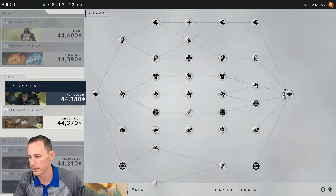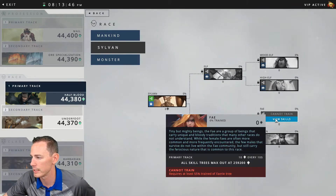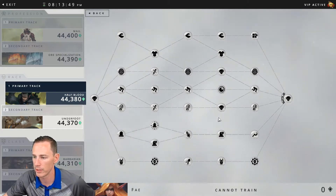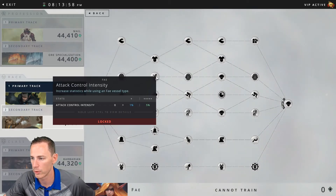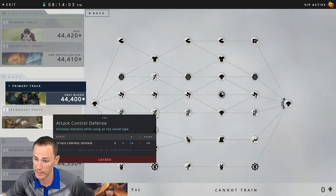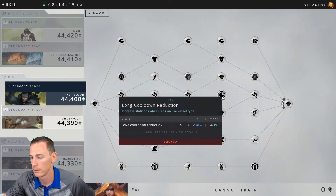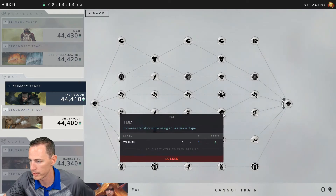Finally, in Tier 3 — the destination of Fey — you'll see Grave Digging in the exploration category, and Necromancy for crafting. The combat benefits are: plus five attack control intensity, plus five attack control defense, long cooldown reduction of minus 0.1 percent, and then two nodes here that are to be determined.